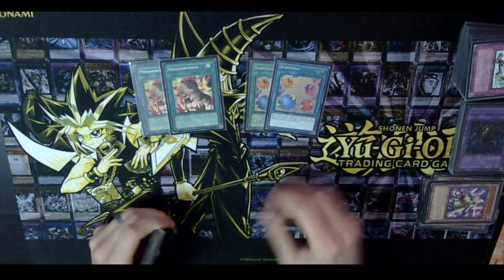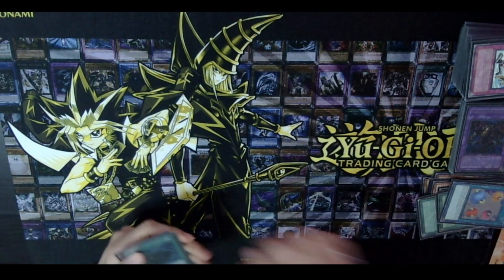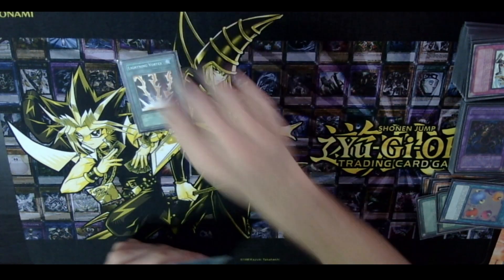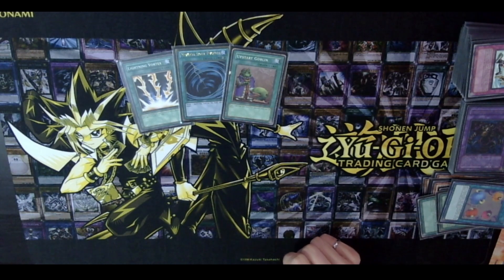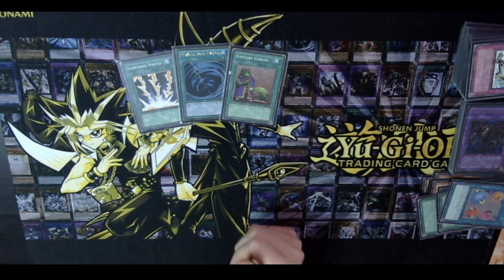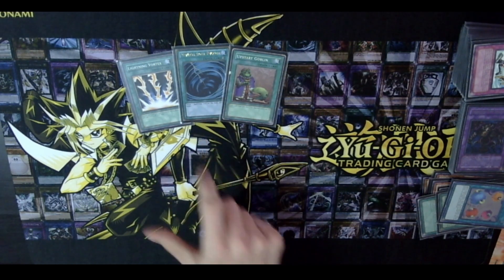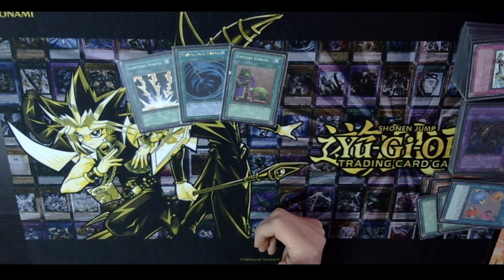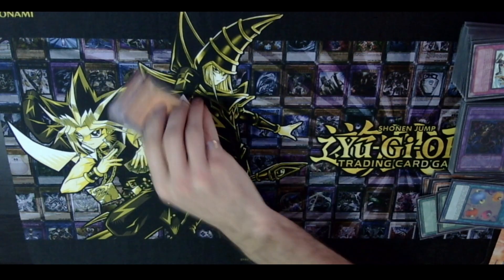Lastly, spell/traps in the side: two Metamorphosis and two Scapegoat — we side into GOAT control essentially, which throws your opponent off because they're playing around hand rip and then you summon Thousand-Eyes out of nowhere. We also have Lightning Vortex, MST, and Upstart Goblin. Lightning Vortex going second is good removal, MST if you need to get rid of spell/traps — I saw a friend playing Skill Drain which was interesting. Upstart is just Upstart.